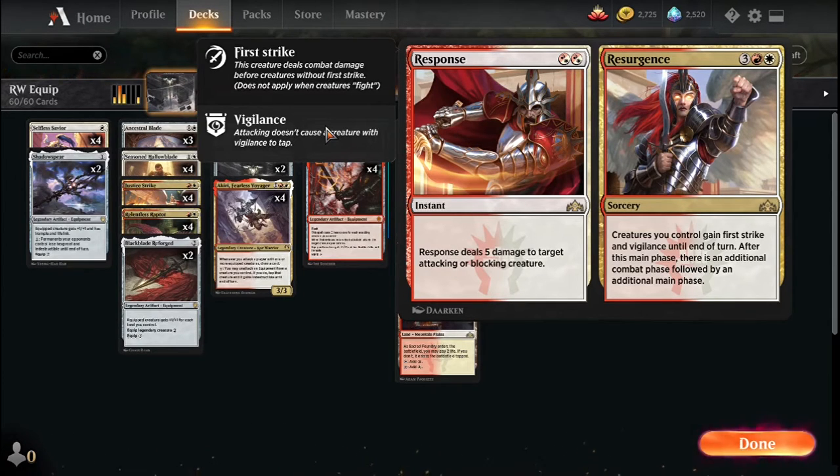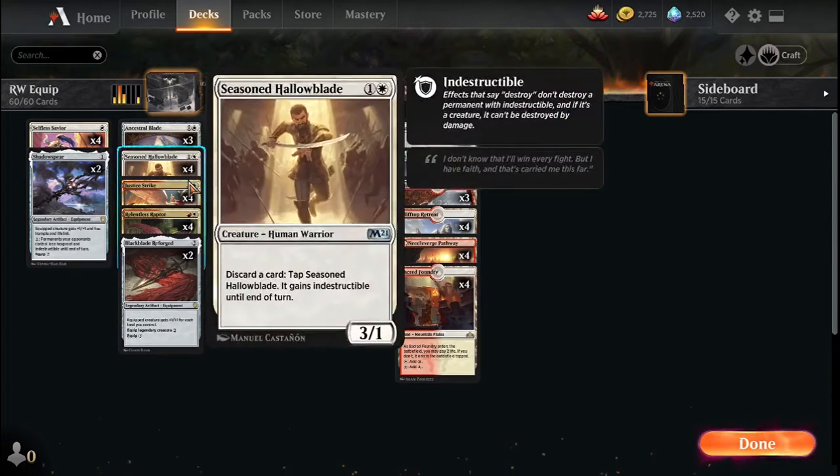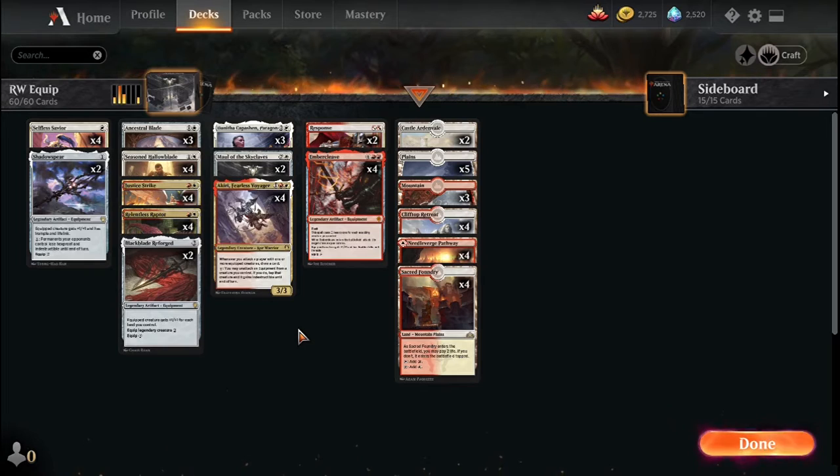Your opponent is going to have to make pretty bad blocks if you play this card, so nobody ever sees it coming. The last non-land card is Justice Strike — for two mana, red and white instant — target creature deals damage to itself equal to its power. It's solid cheap removal, doesn't kill everything but kills quite a lot. You can also use first strike combat and then use Justice Strike to finish the job.